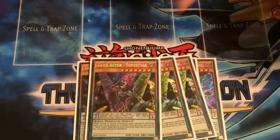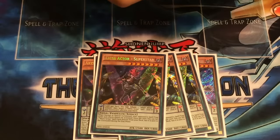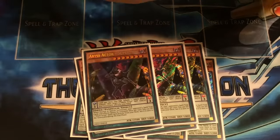Three Superstar. This card is also really good, because it gets your scripts back, or puts them onto the field. And also, it gives you rank 7 access, which is good.